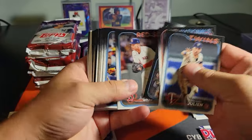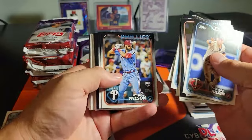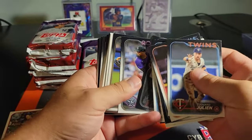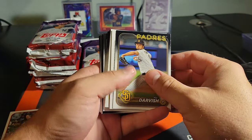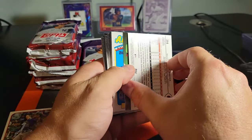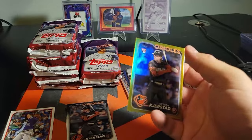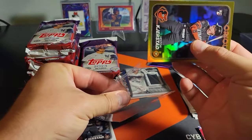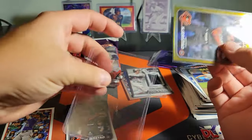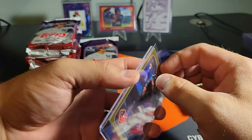As we get into the third pack here, make sure you guys drop a like and a subscribe if you've enjoyed this series. This has been the most fun I've had ripping cards — ripping these with you guys has just been a blast. Kirstad on the gold — that needs a sleeve and a top loader, let's get that taken care of.